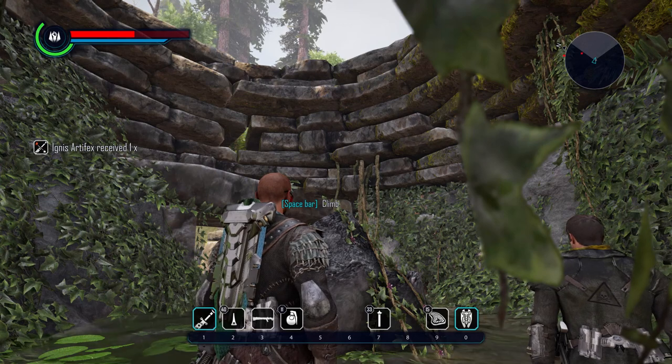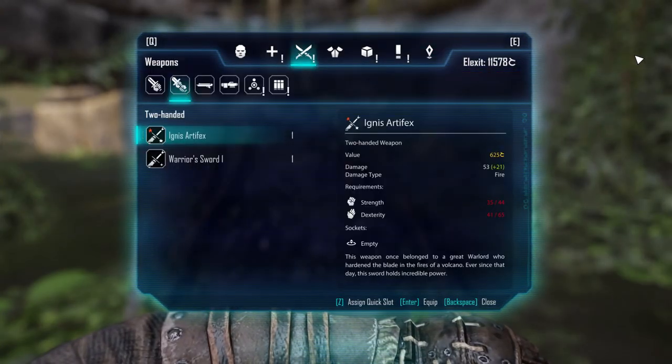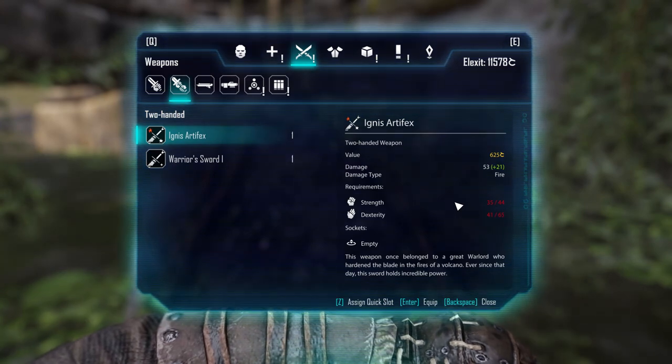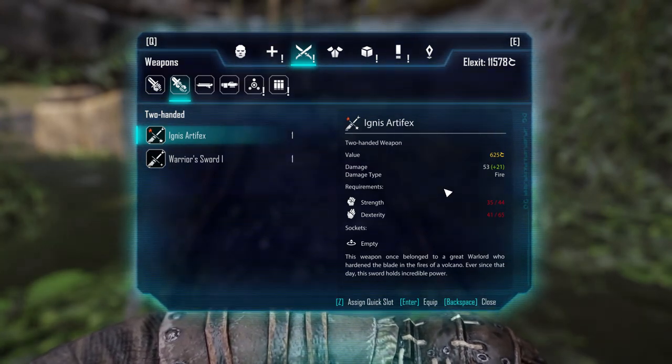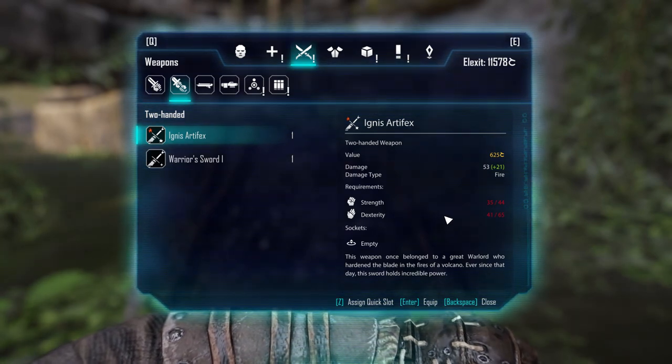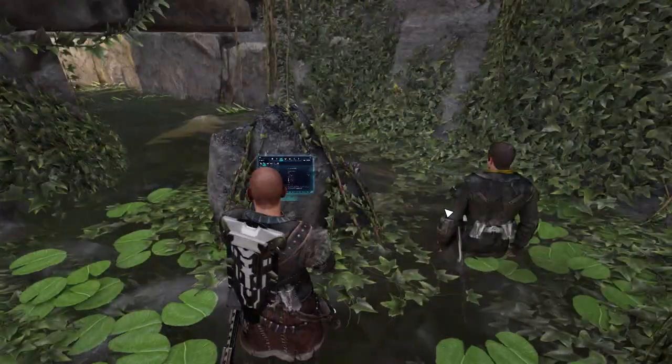I'm going to show you the map position, so if you have any trouble, you still can have a look at this. And that's the sword, Ignis Artifact — a very high damage sword, 53 damage, damage type fire. Unfortunately I cannot show you because it requires a little bit of stats investment that I do not have, so sorry for that, guys.